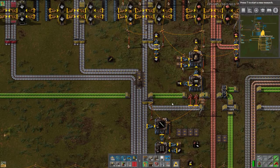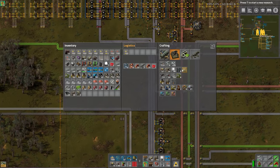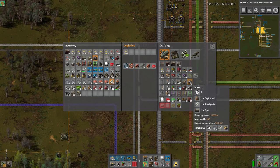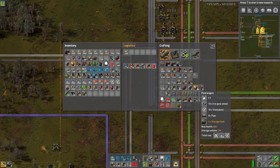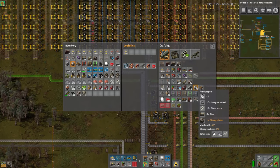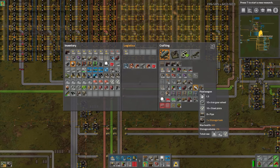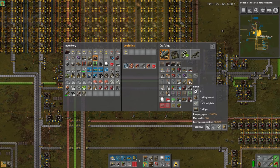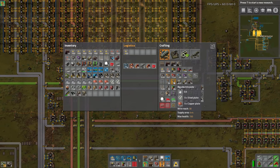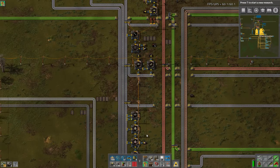I'm going to grab some more iron because that probably took a bit, and some more circuits. We'll need a tank, and I've already made a pump. I've made a tanker wagon and two locomotives. We could do two tanker wagons, but one is the equivalent of a storage tank, which is a fair bit, so I think that should be good.